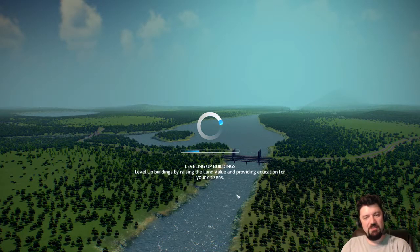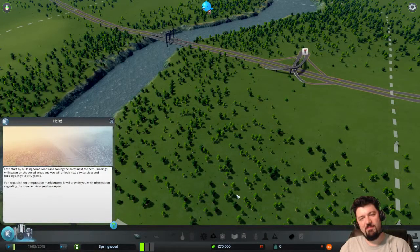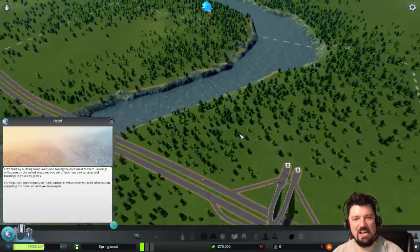A tutorial tip appears: level up buildings by raising the land value and providing education for your citizens. We need to find a name for this place. Someone suggested Dumpy Town — we will not be naming it Dumpy Town.